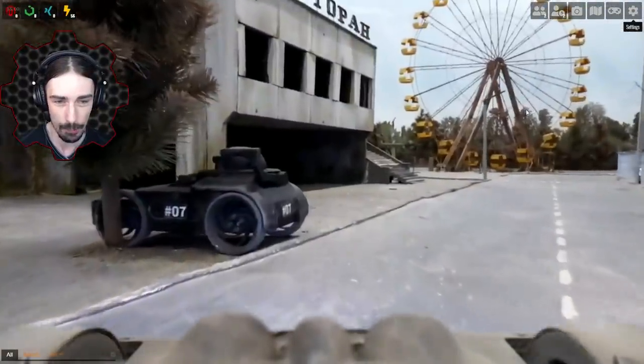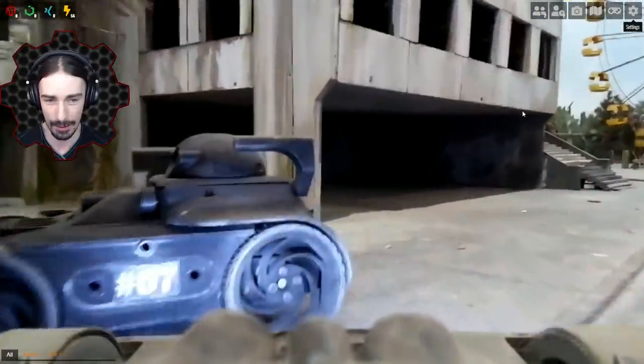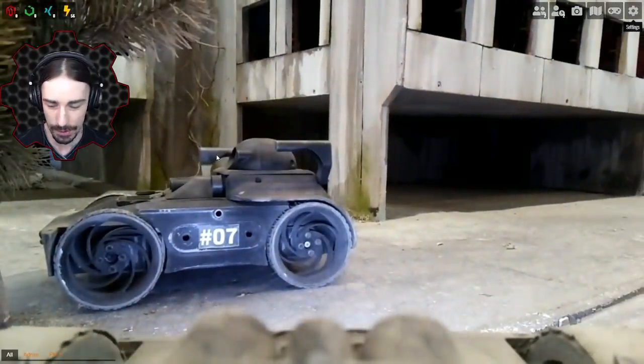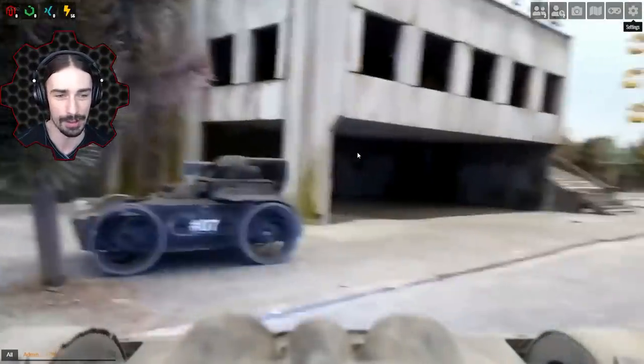Here's an example of the robot. You can see the real-world physics as I bump into this robot — this is what we're controlling, this little robot. The cool thing is you can see these things right here are actually flippers. If I press Q and E — there we go — it actually flips you. So if you accidentally flip yourself over, you can roll yourself back.